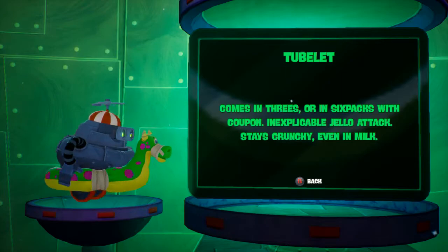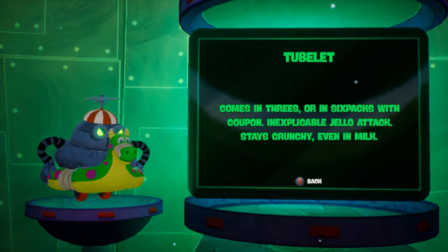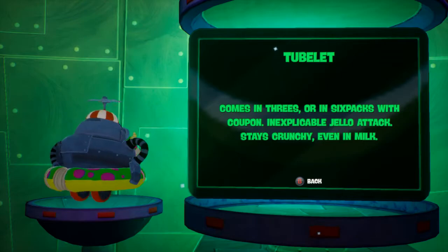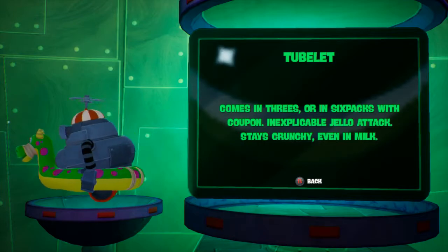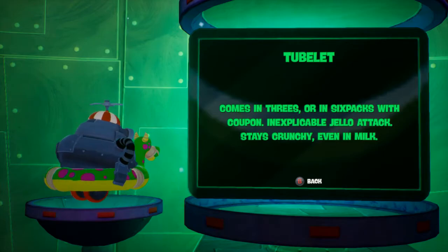The Tablet — we got introduced to that in SpongeBob's Dream a long time ago. Comes in threes, or in six-packs with a coupon. Inexplicable Jell-O attack, stays crunchy even in water. That's the one that also initiates a Flamethrower attack.